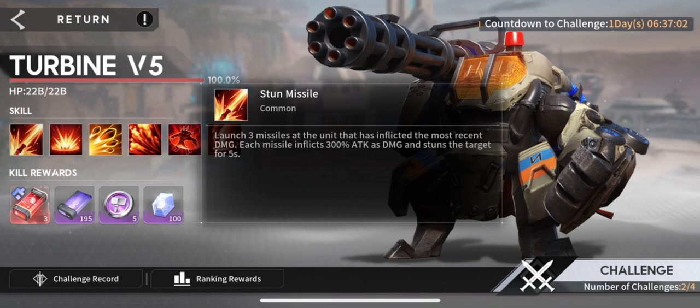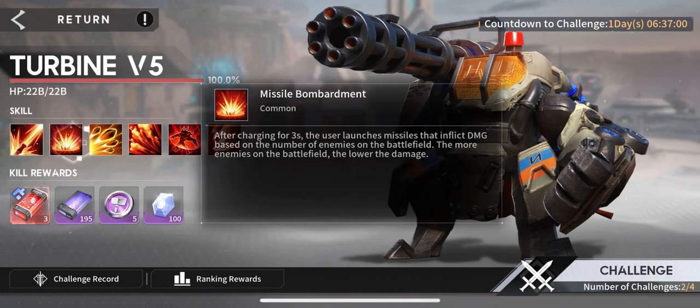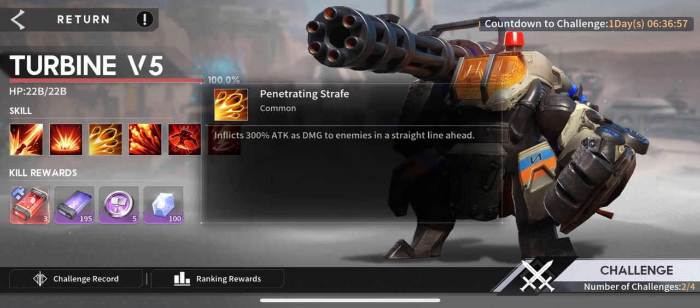Skill two charges for three seconds and then launches missiles that inflict damage based on the number of enemies on the field. If you're over about 12 units, you take the least amount of damage — about 200% — and that's why summoners are very good for this boss. The next skill, Penetrating Strafe, inflicts 300% attack damage to enemies in a straight line ahead.